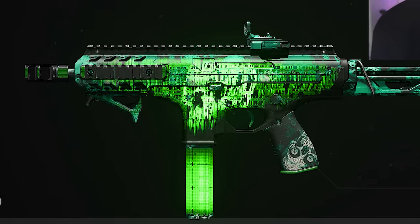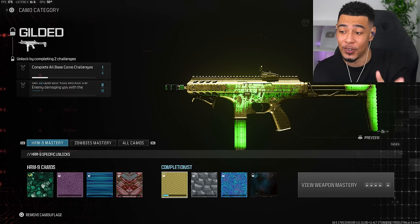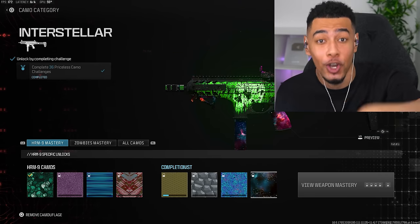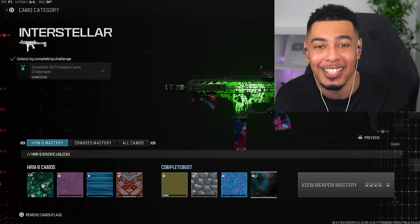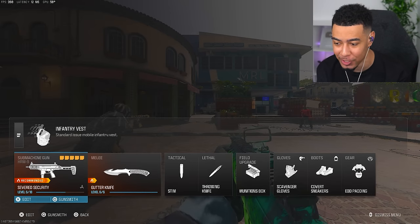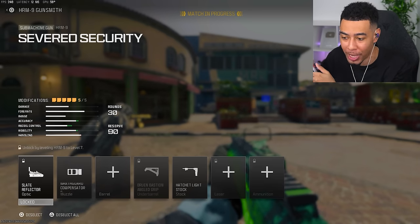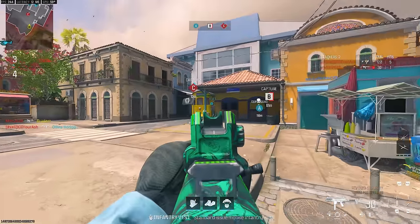Let me double check to see if the progress is working. We got the first camo — might as well put that on even though we can hardly see it. If the bug isn't fixed and I still can't use the base weapon, I'll hop into custom games because I know it works there. I want to see how it looks with Interstellar once we get it, even on iron sights. I just learned how to take attachments off in-game — go to the gunsmith whilst in-game and hit deselect all.